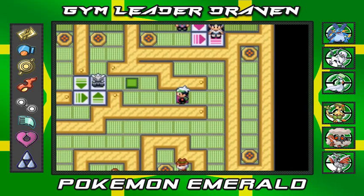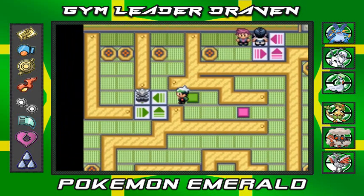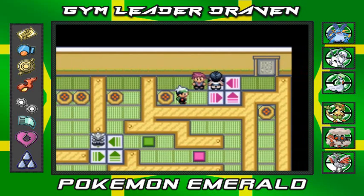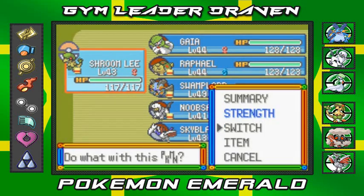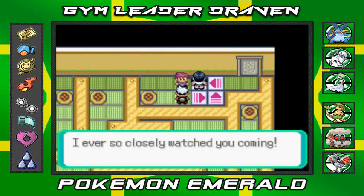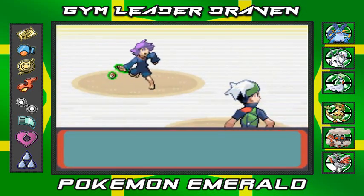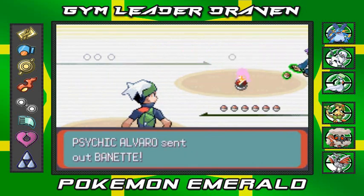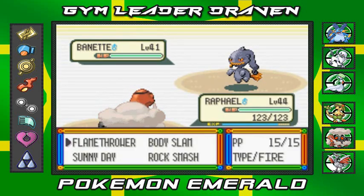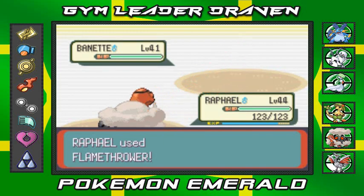Okay, I think I know what to do right here - there we go, that looks good. Let's go here and battle these guys. I'm gonna switch up to Rafael because we haven't battled with him yet. 'I ever so closely watched you coming.' Let's battle Psychic Alvaro - I kind of get Latin names wrong and butcher them, and people get mad at me, which is usually funny in my own weird way.